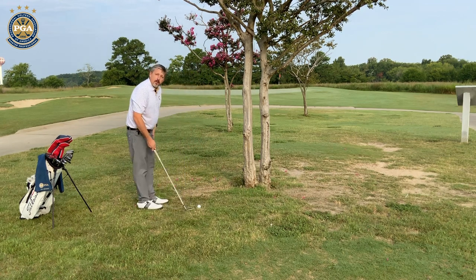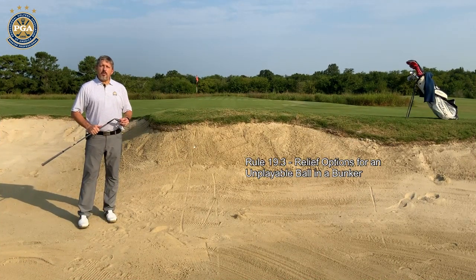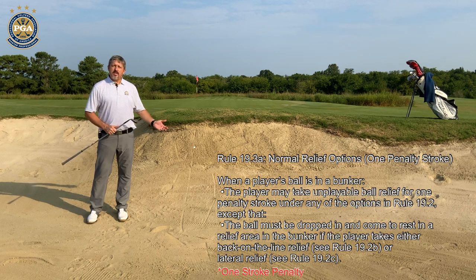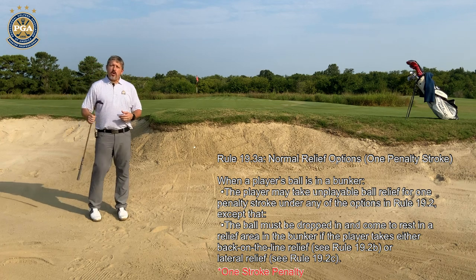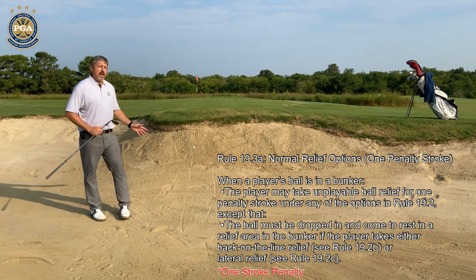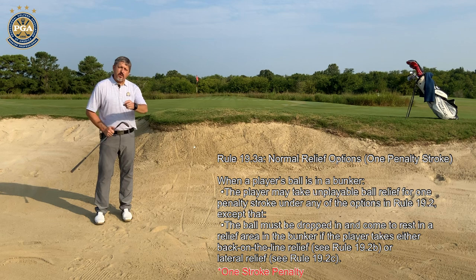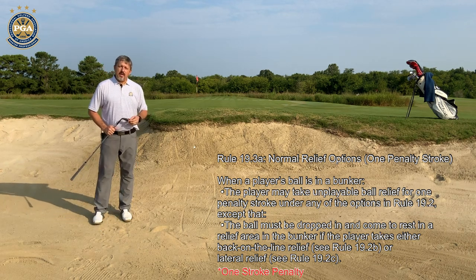Now my ball is in play and I'm ready to hit my shot. Rule 19.3 discusses the options for dropping a ball that is in a bunker when it is unplayable. The first three options in 19.3a are the same as in 19.2: stroke and distance, dropping one club length from that spot; back on the line relief staying within the bunker, one club length from the new reference point, with a one-stroke penalty.